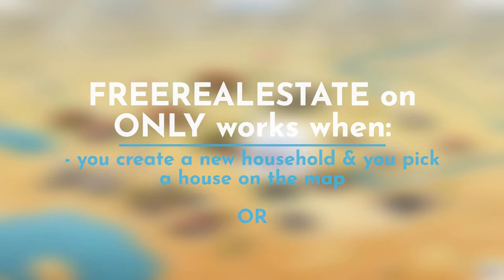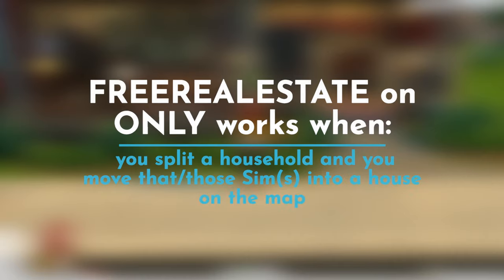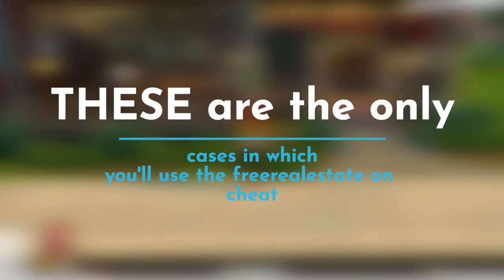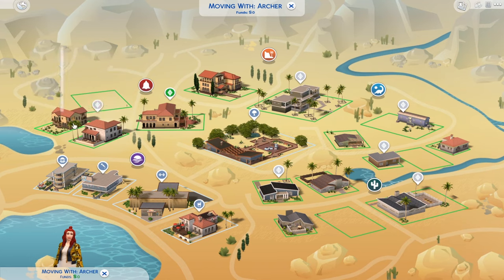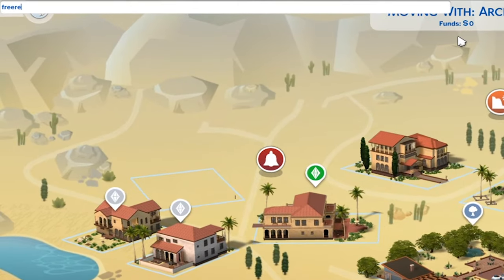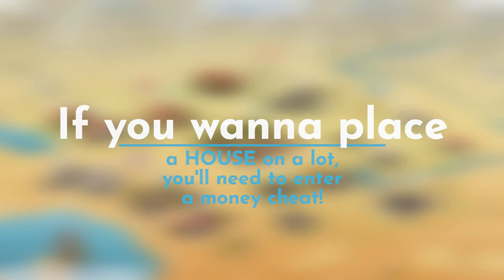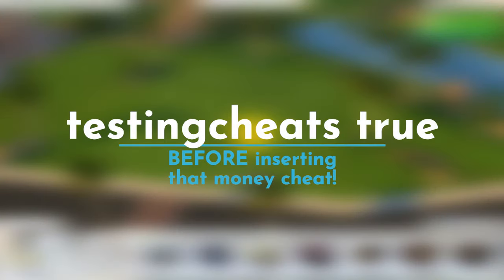The free real estate on cheat only applies when you are moving out your sims — whether creating a brand new sim or moving a sim from one household to another — and it must be typed while picking a house on the map. You cannot type it in live mode and have it work properly. These are the only two applicable cases for using this cheat: selecting a house from the map while deciding to move.